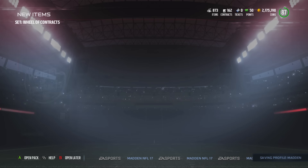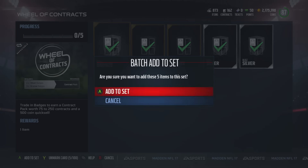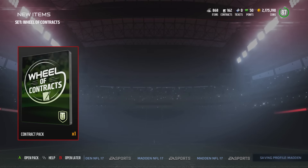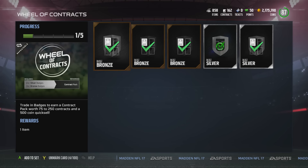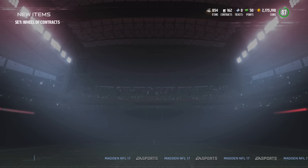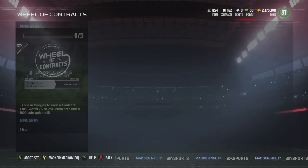They went ahead and updated it since then to make it a little more practical. As you guys can see by the description, it is now a minimum of 75 contracts and a max of 250, which is excellent. The math is still the same — bronze badges are about 100 to 200 coins and silver badges are still going for about 800.